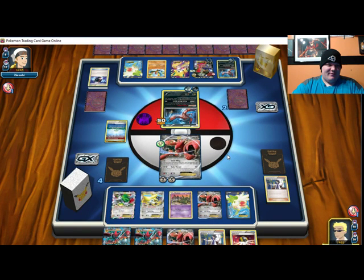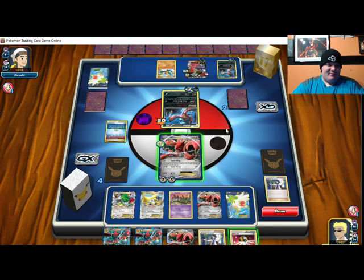So you won. Nice. Man, I never get Roaring Skies packs out of that. Right now I have two Mega Scizor in hand and I can't use either of them because of Fright Night Eviolite.